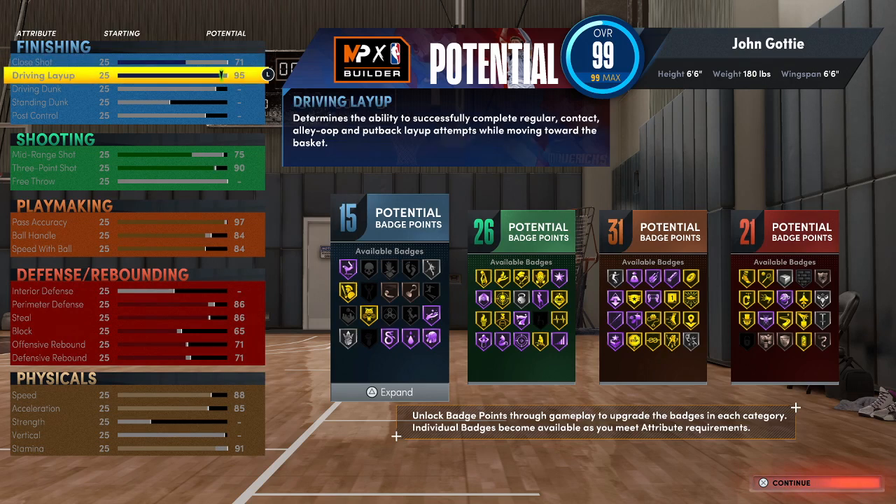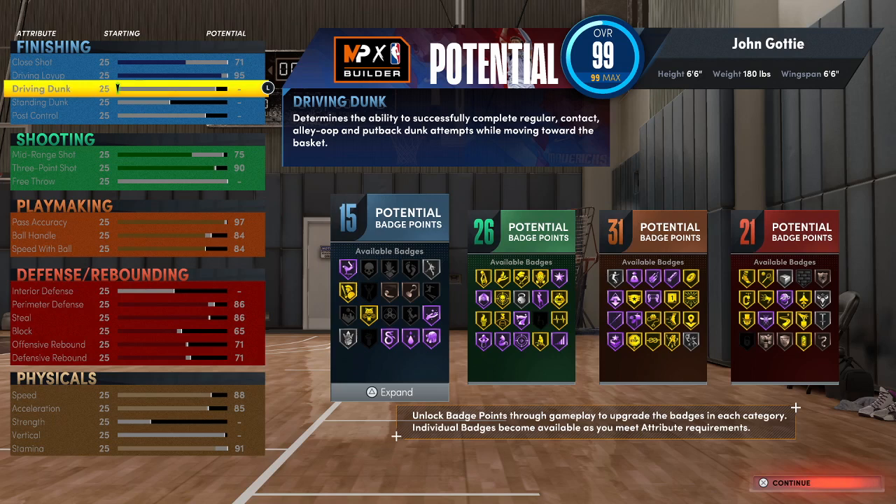Your close shot is 71. Driving layup is 95. I could not get driving dunk high enough to make it make sense on this build at all, so I opted to give up driving dunk and make my driving layup more efficient at 95 — that'll give me elite layup packages.